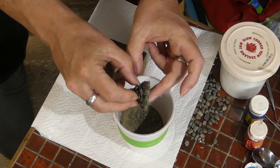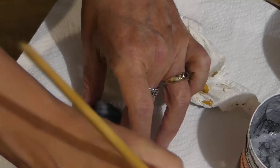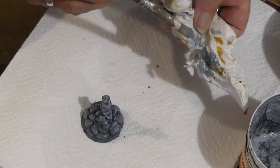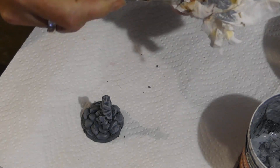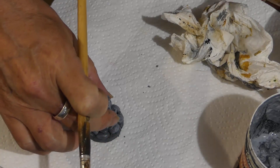We'll just tap the excess off, give that a chance to dry, and take it off for a spray paint. Let's face it, you don't get too much more simple than gluing a pile of rocks on a base. But it will hold your party up, I can guarantee it - because if you've made it, it has to be important.